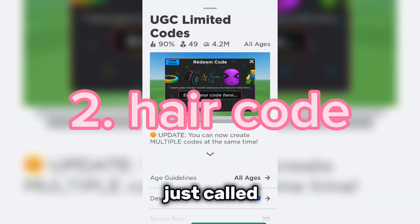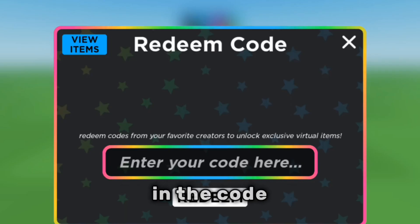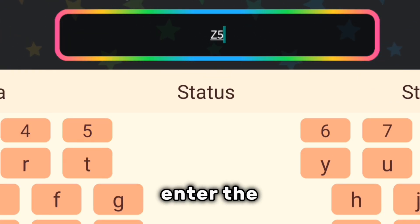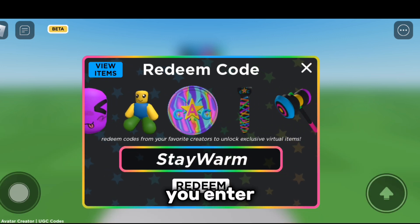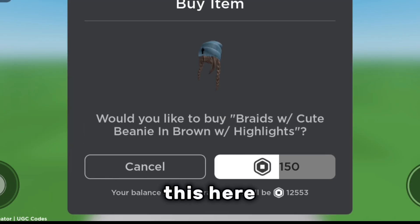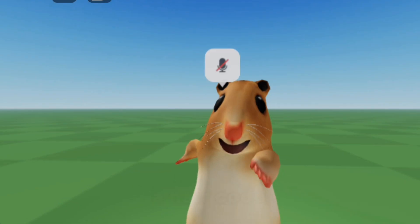You are going to put in the code in this game, which is called UGC Limited Codes. The code is 'stay warm'. Once you enter it, you're going to click on redeem. Unfortunately, the hair is not free — it's just a hair code — but if you want to get it, you can.